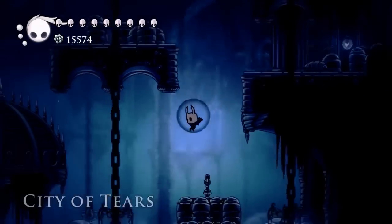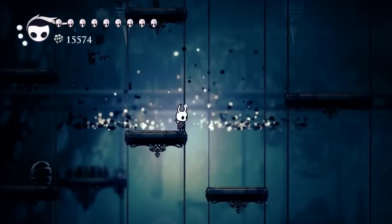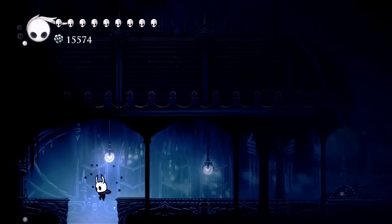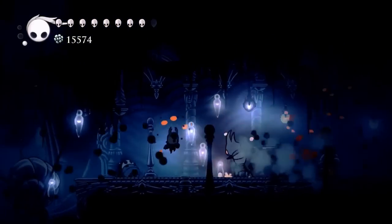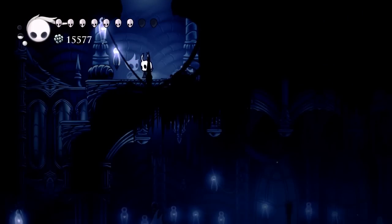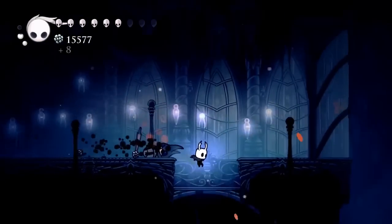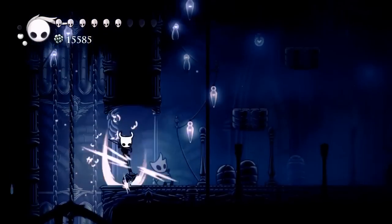Now we're gonna make our way down to the Royal Waterways. This is just the closest stag station to the Royal Waterways, so you don't necessarily have to start out right here, but this is going to be the quickest way for me. Just keep making your way all the way down to the right. And we're moving a little bit faster because we've got the Sprint Master and Dash Master — super helpful charms if you're just trying to explore and get around real fast.